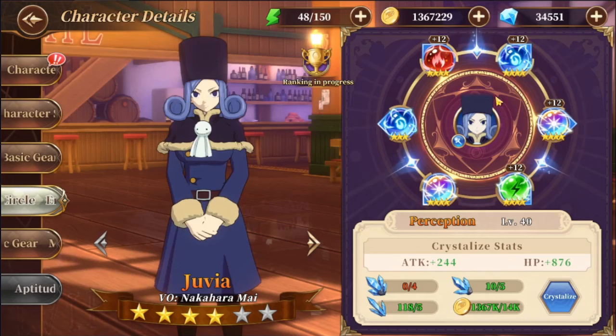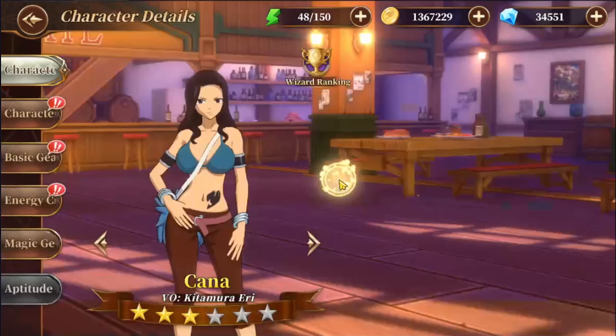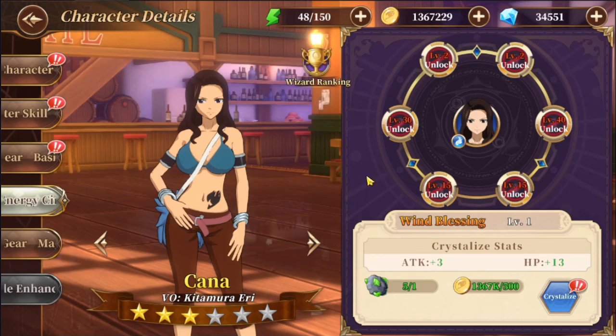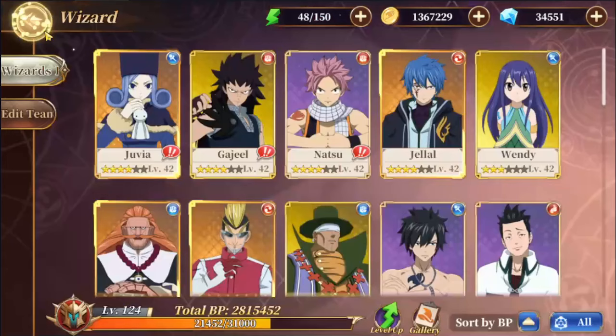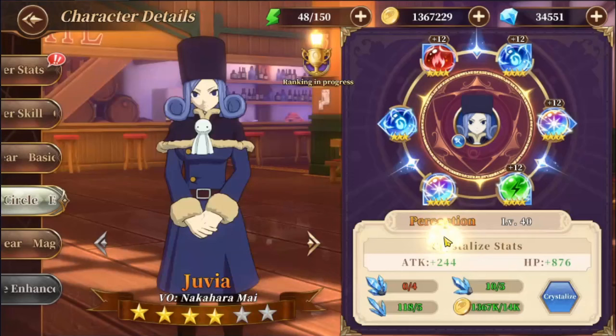The way this works is that you start off with a character — if you just have a character by themselves, you see it's made up of two parts: one is a circle where you're able to embed an actual stone, and then there's this other power which just gives flat stats. When you are just level one it doesn't allow you to unlock anything, but as you go higher level you're able to unlock some slots in your circle to embed stones into. The beauty of this system is that you're able to swap the stones between characters free of charge, which is very nice.